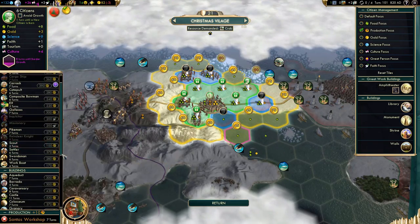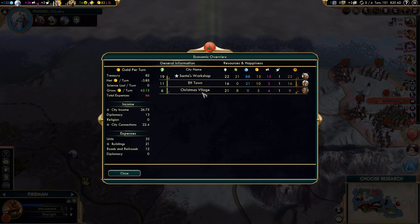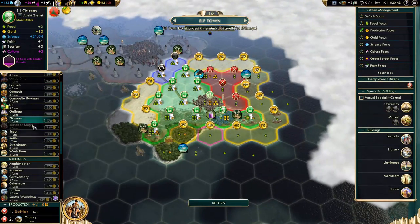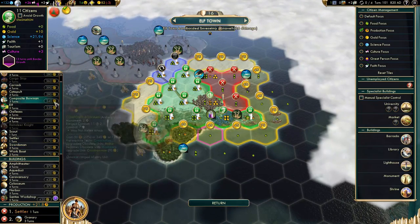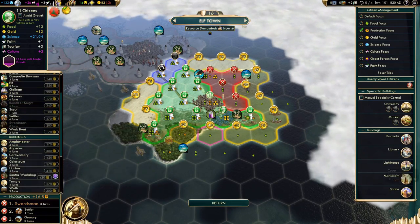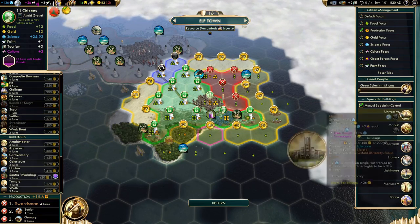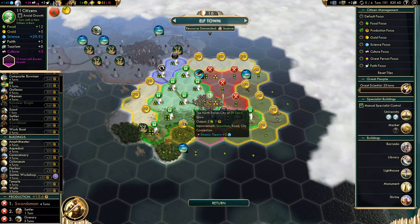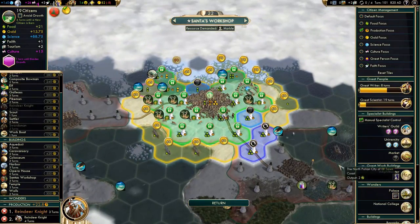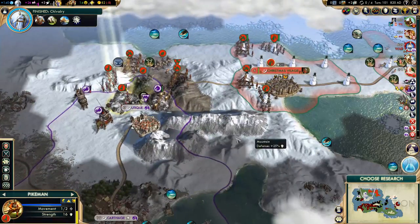We can recruit a melee unit in Christmas Village. Which one? What's our second top production city? That's Elftown, not Christmas Village. Let's grab a swordsman — the city does have barracks, right? Yes, it does. Lock the university first and check our capital. Looks good to me.